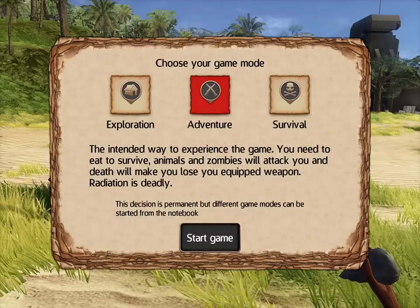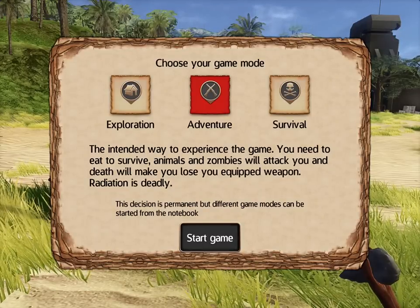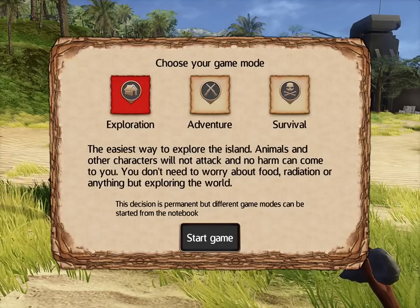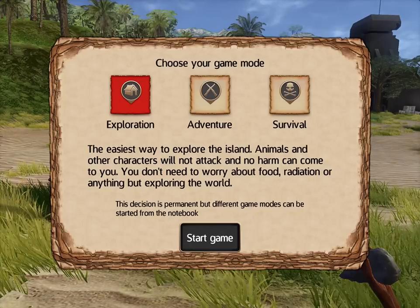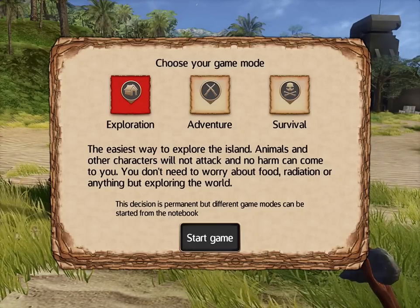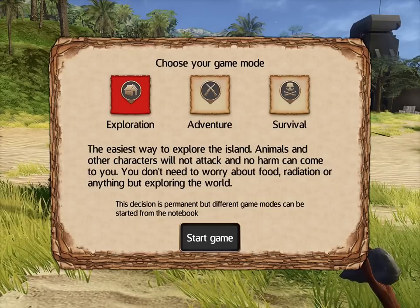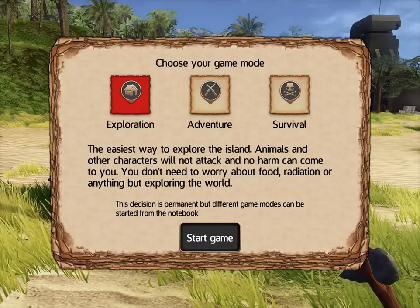You let it get away. So this is kind of where the game leaves you. There are three distinct game modes. Depending on how you want to play, you can choose Exploration, which is kind of like Minecraft creative mode — you can't get hurt and animals just wander around.